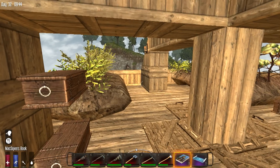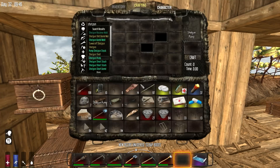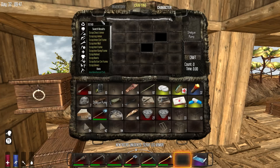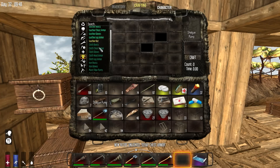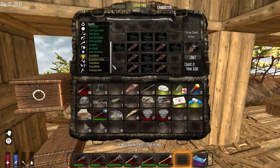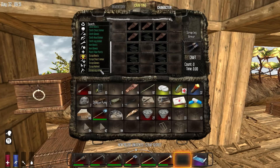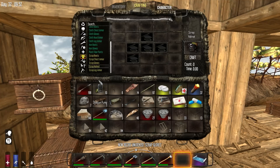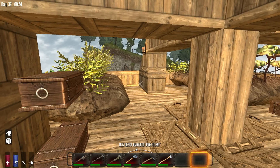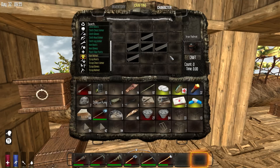Let's see what we learn when we read this book. Scrap boots, scrap chest - oh this is awesome - scrap gloves, scrap helmets, and scrap leg armor. The scrap helmet just looks brilliant! Also at the same time, I learned the iron helmet schematic, which you can see here - which is sweet.